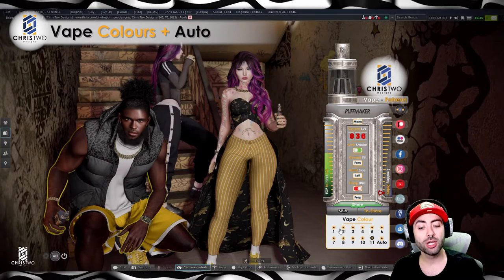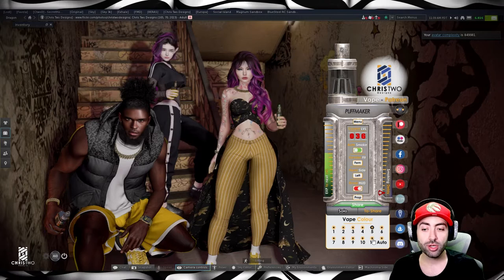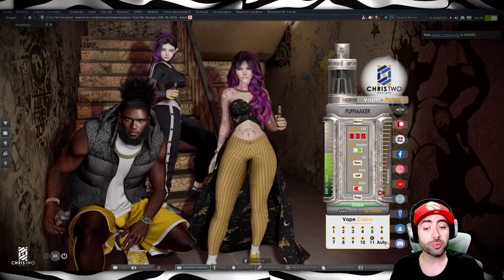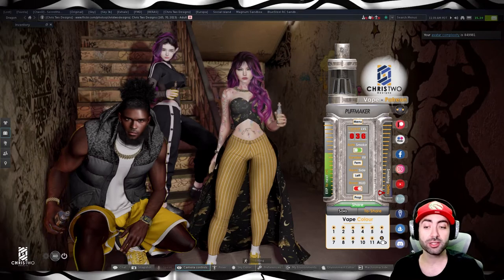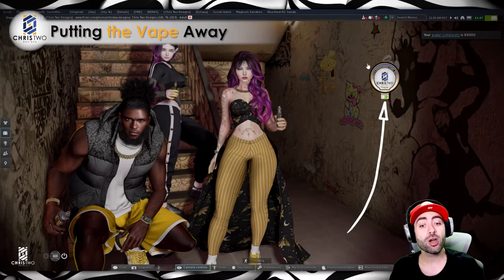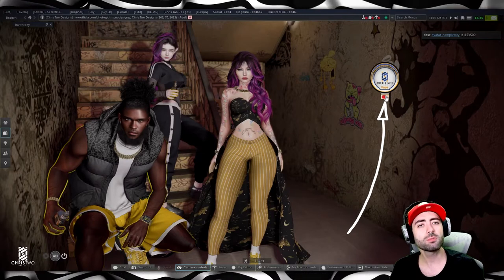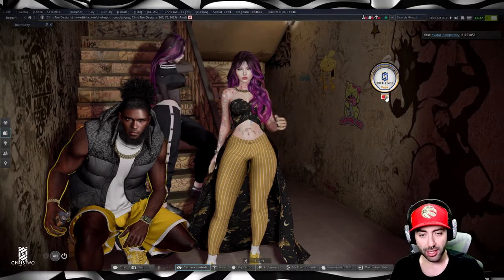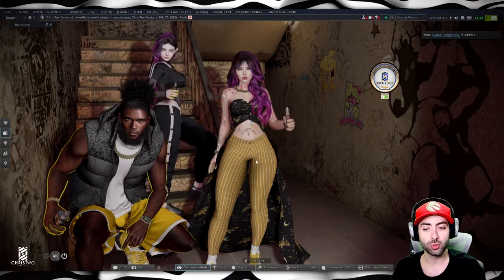For the vape color, you can simply change it here at any point, or keep it on auto. What auto means for this product: whenever you put the vape in your pocket, the vape will change colors. I can put the vape in my pocket by minimizing and closing the HUD — now it's in my pocket. When I pull it back, it's a new color every time.